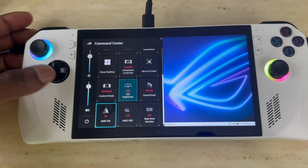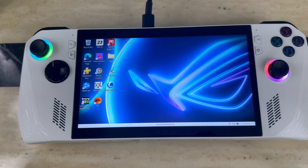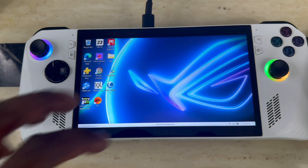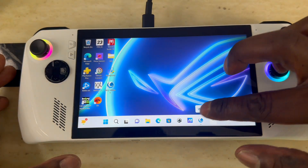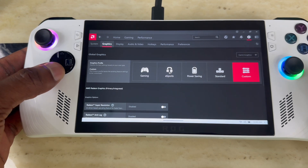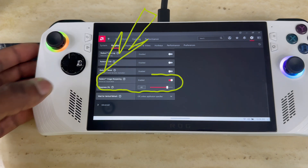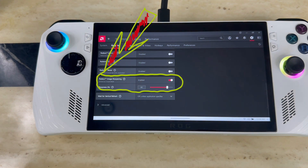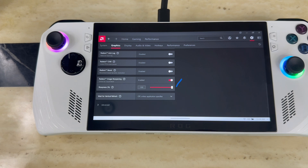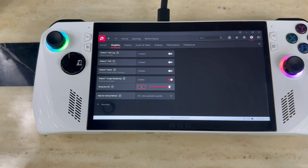There's also a hidden feature where you can make it sharper than default. Go back to the AMD app, open it up, and go to Graphics. Scroll down and you'll see Radeon Image Sharpening. This is where you adjust it to your liking — right now it's on 80, which is what it comes with out of the box. You can put it all the way up to 100 or bring it down, depending on how you want your system to look.